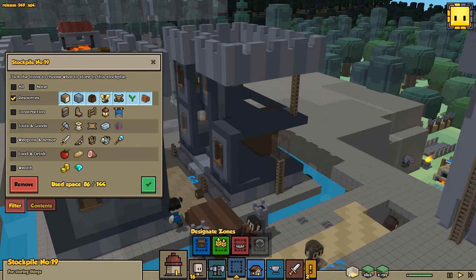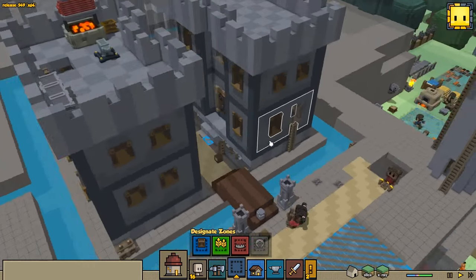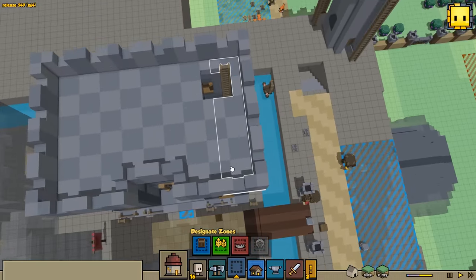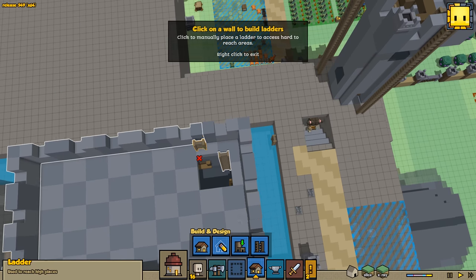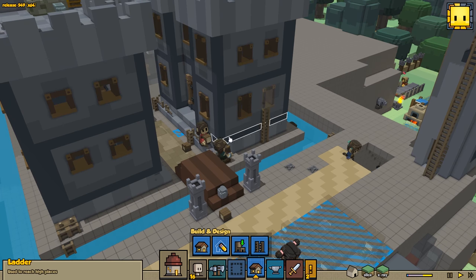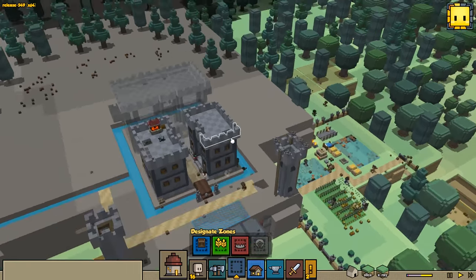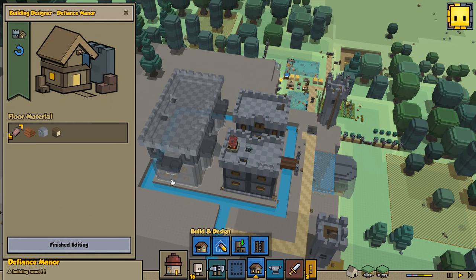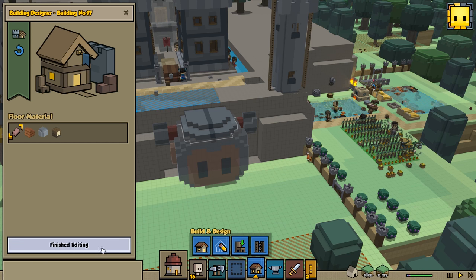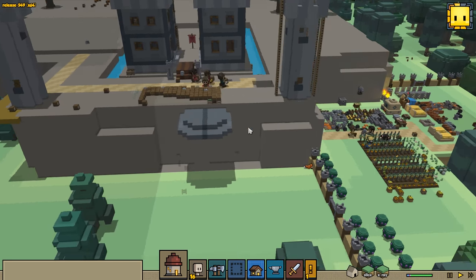They're almost done with this building - they just need to put in one more window. That's so cool! They built this building 100% - it's all them, I didn't mess with it. We need to make sure we get a ladder in here because there's no way to do it while actually in design mode. This building is essentially done, just a couple more odds and ends. And we can actually get started on the keep - or you know what, let's do the big giant head first! Let's see if they can build it.